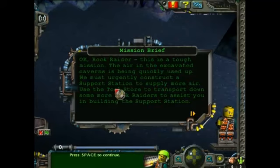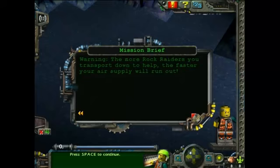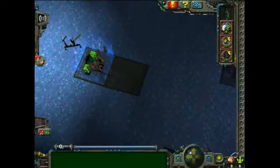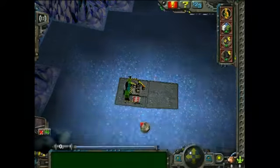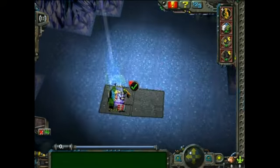Okay, Rock Raider - this is a tough mission. The air in the evacuated caverns has been quickly used up. We must urgently construct a support station to supply more air. Use the tool store to transport down some more Rock Raiders to assist you in building the support station. WARNING! The more Rock Raiders you transport down to help, the faster your air supply will run out.